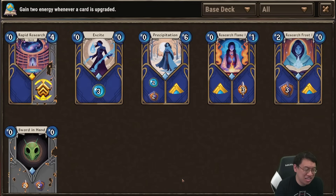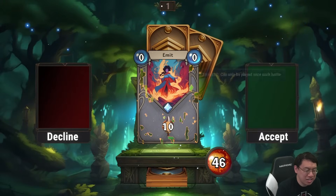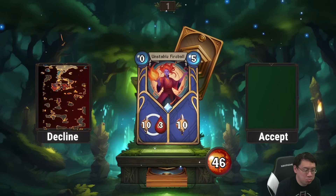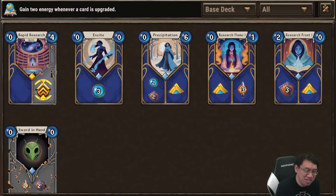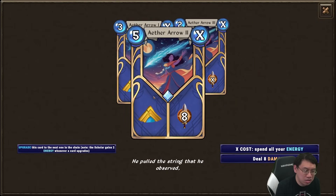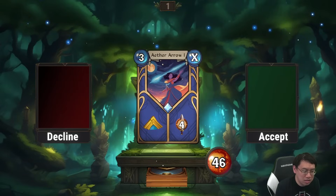You thought that was tough — things get even more horrific. That's part of the joy of being able to mitigate the randomness. The game's all about: it's gonna suck, but are you prepared? We got a one-time deal 10 damage, so that's always useful. But I'm going to see if we can get something better. Unstable Fireball: you either randomly take 10 damage or take three, or pay five for the guaranteed 10. I don't really like that. Aether Arrow upgrades to where you spend energy in order to deal damage — two to deal 12. That's pretty good. I'll take that.